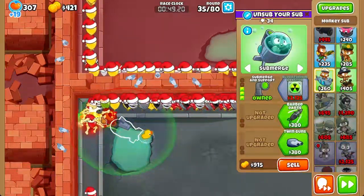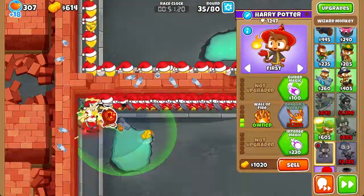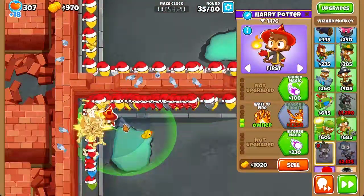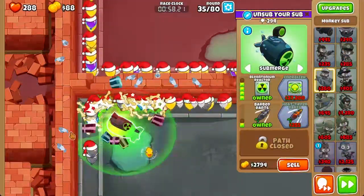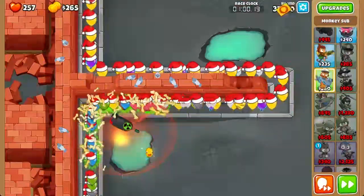Once you've done that, send to round 35. Sell the wizard when you have 1100 in cash, and then upgrade to a Bloontonium Vector. Then get a 4-2-0 because you need to deal with these lead bloons as well. Send to round 39.